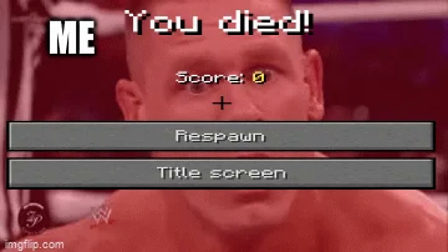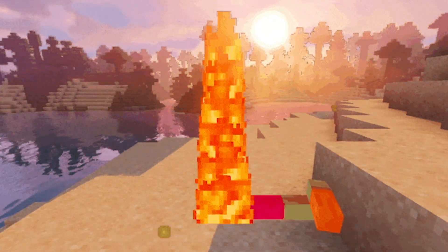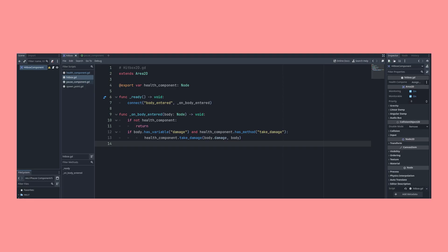Why use signals and not just use queue_free to destroy the parent node? Because it's not the health component's job. It doesn't need to worry about what happens after we die — it just needs to let us know that we have. If it's on a player, death will take us to the death menu. If it's on an enemy, death will spawn loot. If it's on a chest, death will drop all the items inside. The next component kind of goes hand in hand with the health component, and that's a hitbox.